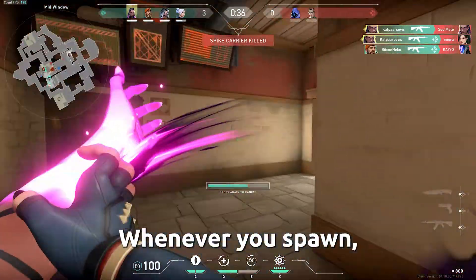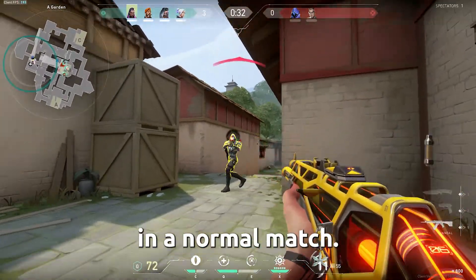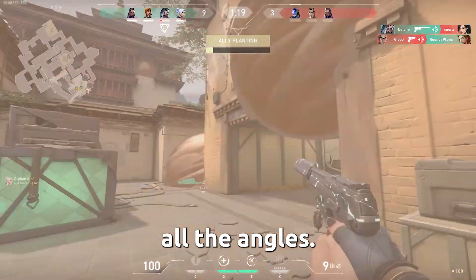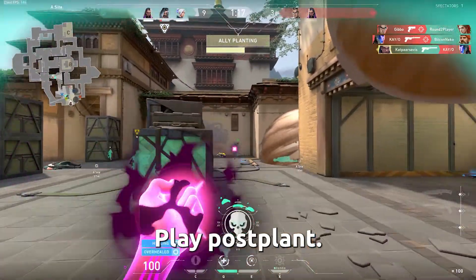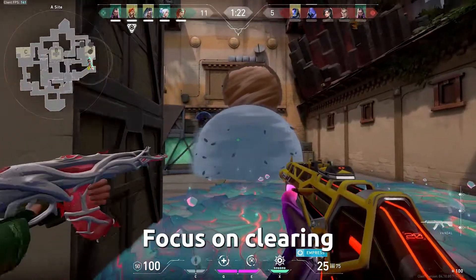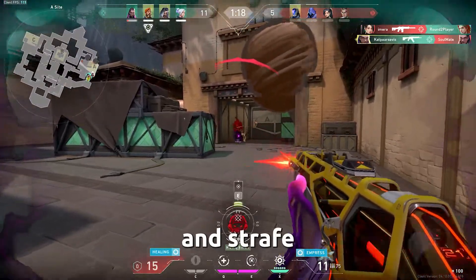This is how you're going to play it. Whenever you spawn, go into a mode where you do something you could be doing in a normal match. For example, go towards a side and clear all the angles. Is the side clear? Play post-plant. Spawning on the other side, go there and do the same thing. Focus on clearing all angles, burst shots, tap shots, and strafe shooting.